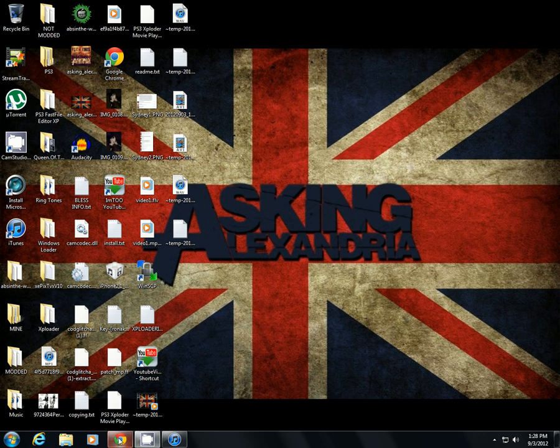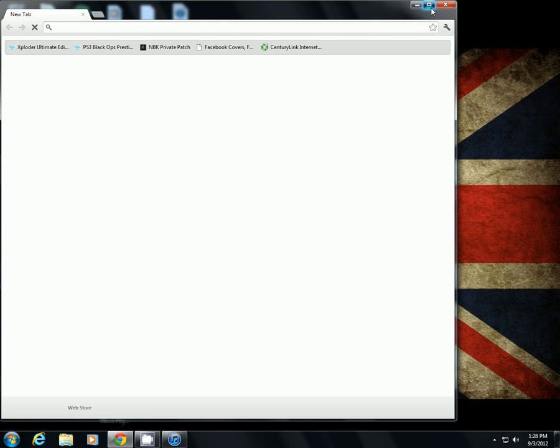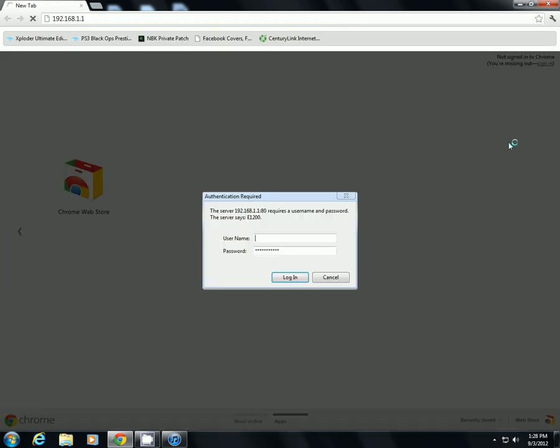So go to your internet browser, and then after that opens up, you're going to go to your router's IP. I have a Cisco Linksys router, so mine is 192.168.1.1. And this is for Linksys router only.